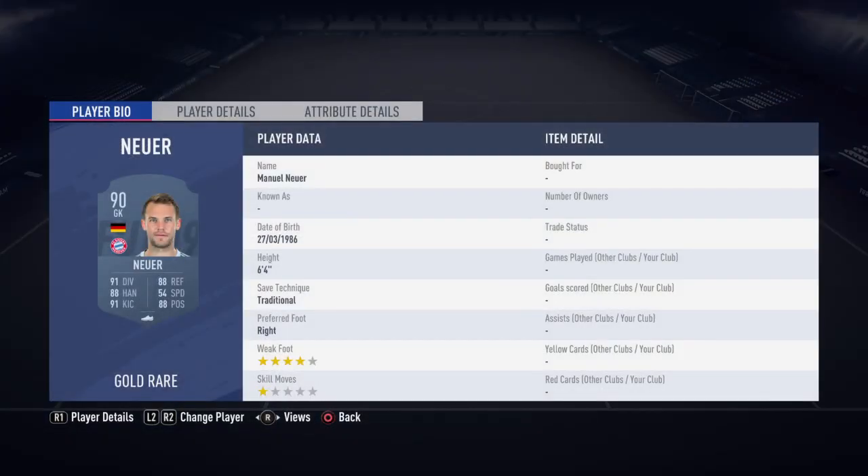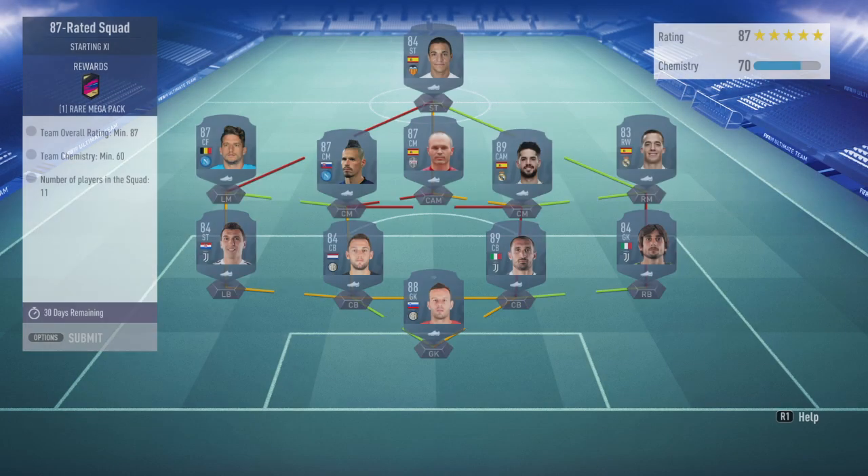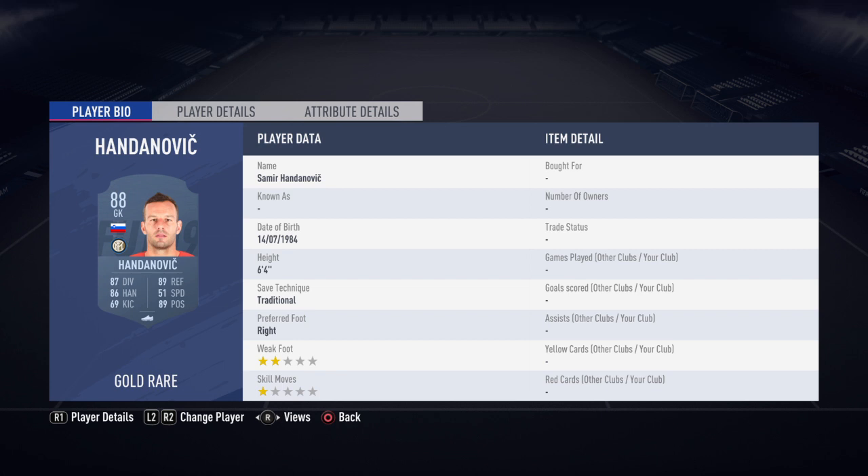Hey, what's going on guys and welcome to another video. I know it's not a team in your pack opening, but they've just released a new icon SBC so I decided I'll release this video instead. For this one you don't actually need any informers — I think it's 86 rated. You start needing informers at 87, so I'll just go through the teams for this one and then show you which ones are the special ones on the upper SBCs.